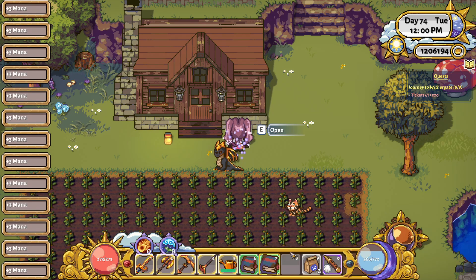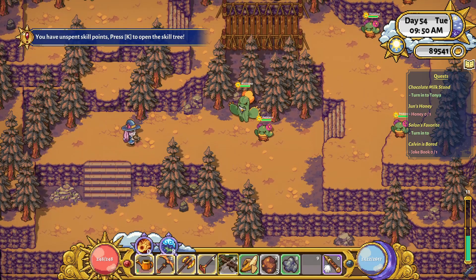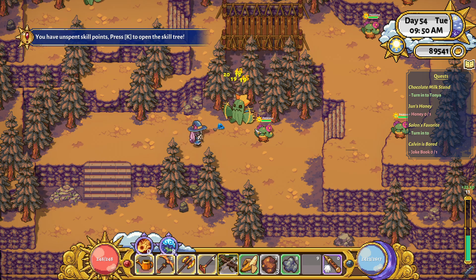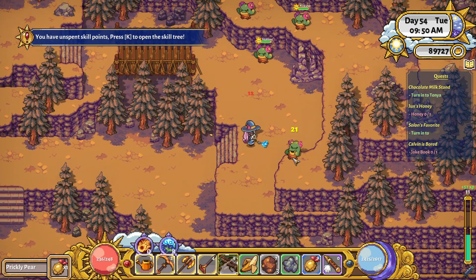Up until now, a great way to increase mana has been by using the skill Soul Food. This skill gives you plus one max mana for every berry or mushroom that you eat. However, as of today this skill has been nerfed and will only give you up to a total max of 40 extra mana.